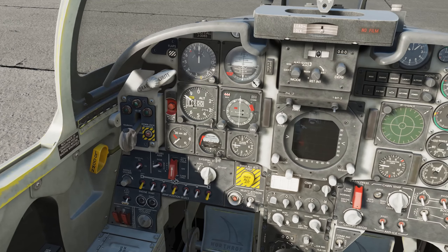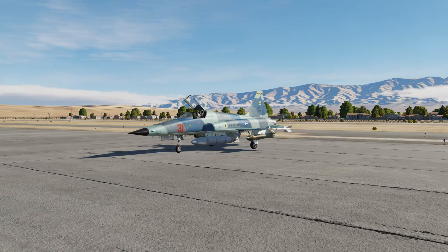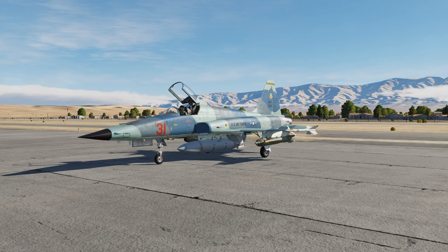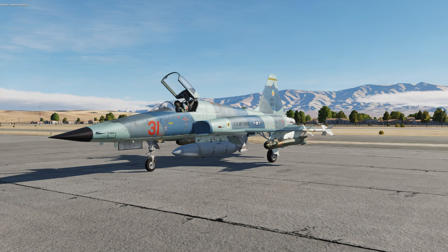It has a take-off run to 50 feet (15 metres) of 2,900 feet. It needs a landing run of 3,701 feet (1,128 metres) without a brake chute, and a landing run from 50 feet of 2,500 feet. It has two 20mm guns with 280 rounds per gun, and seven total hardpoints. Only pylon stations 3, 4, and 5 are wet-plumbed. Two times wingtip AAM launch rails, four times underwing, and one times under-fuselage pylon station, with a capacity of 7,000 pounds.